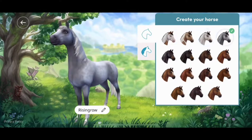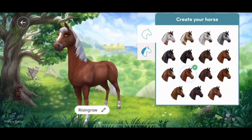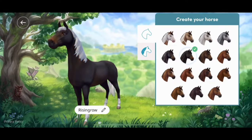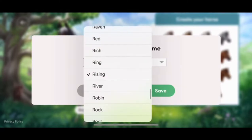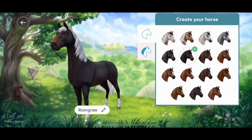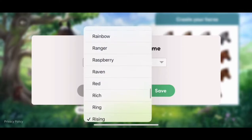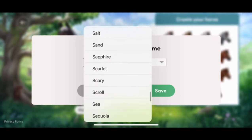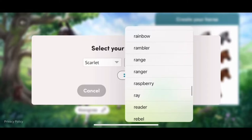I was looking at the horses to see which one I like. You can have any combination — I like the black horses by the way, dark horses, black, brown and all. So I'm going to select one and name my horse. You will get a lot of name categories. I selected 'Scarlet' and obviously you have to give them a surname too.